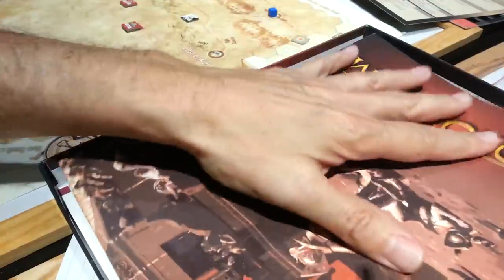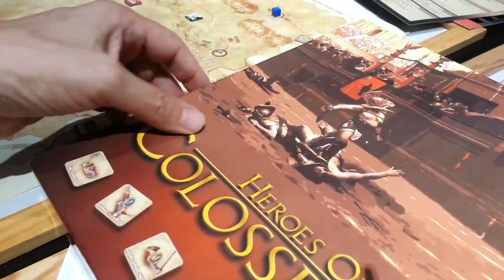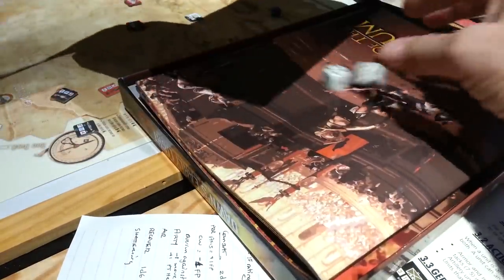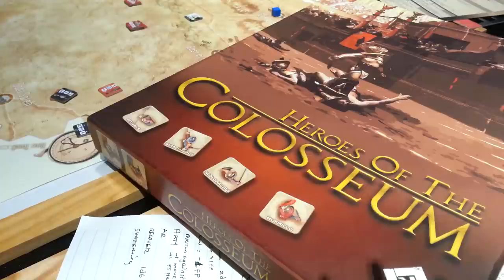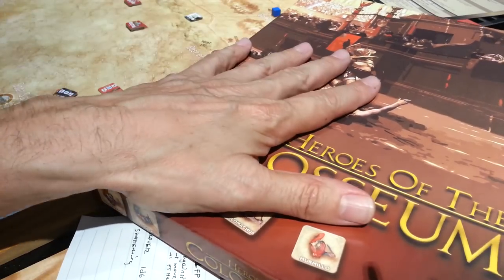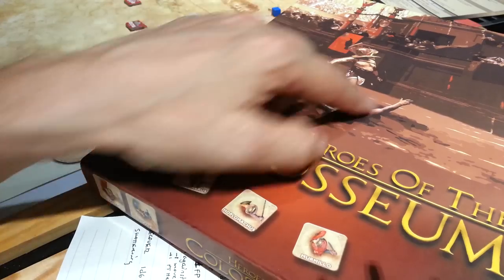From Lock and Load Publishing — a really nice package of components, rules, counters, and dice. Another job well done. It seems the volume of releases is picking up from these guys — I've received three or four games from them in the last 10 to 12 days. I imagine this would be really super fun if you had little miniatures and put them down on the board.